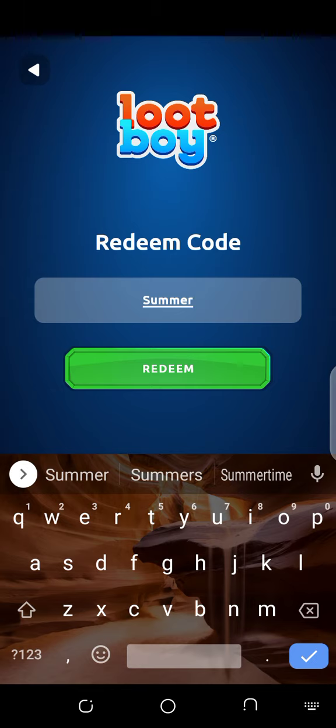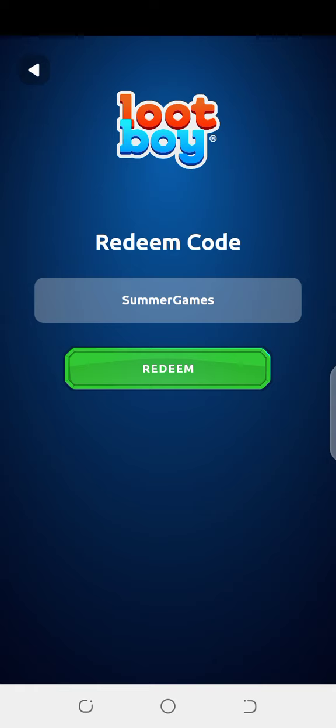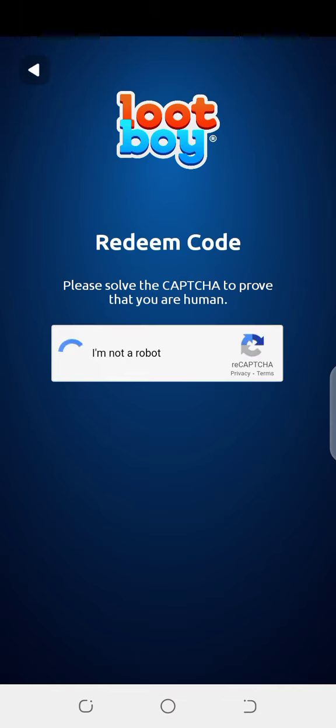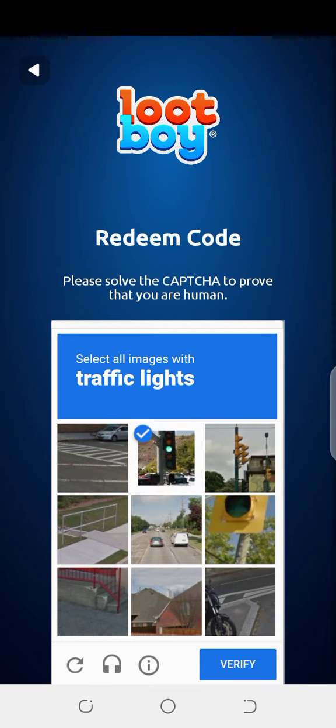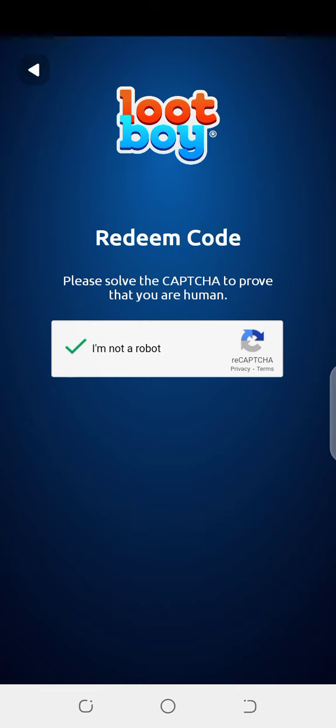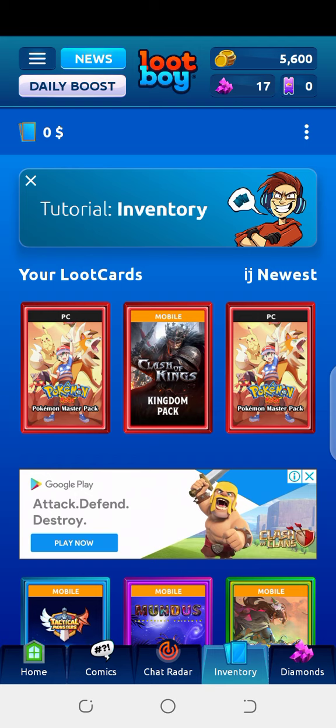The first code is SUMMERGAMES — that's S-U-double-M-E-R then GAMES. Remember that the S in Summer is capital and the G in Games is also capital. Press the redeem button and make sure to paste the exact code. You will need to solve a small captcha — I had to select traffic lights. Once verified, you will get a 1,000 coin reward from this code.